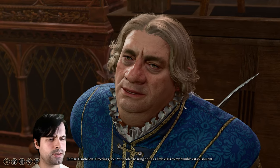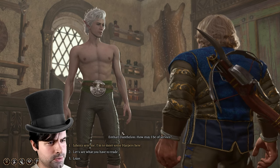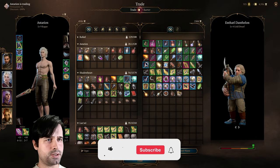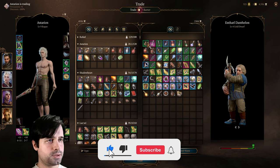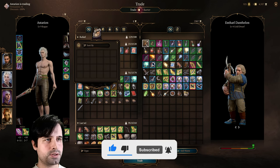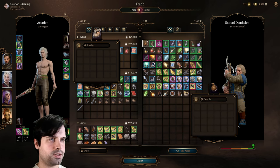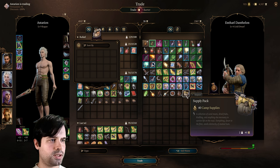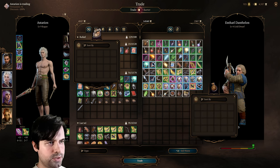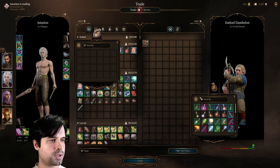Greetings sir. Yes, yes, yes. I'm here to steal all of your items. So here we are at the trade screen. Now, give him one of the pouches or backpacks. Open up yours, open up his. Put it there. Click on the first line we want to get, then on the last one while clicking shift. That means you select everything in between. Drag it in the pouch.